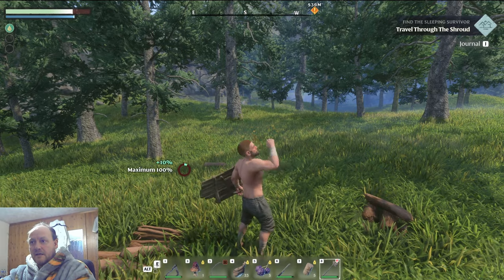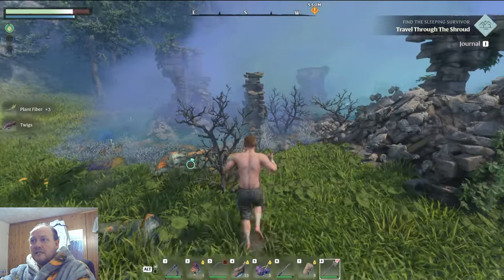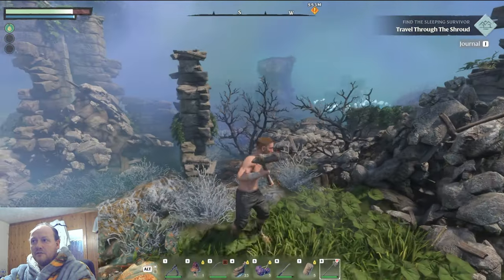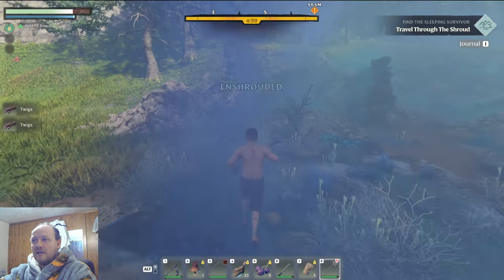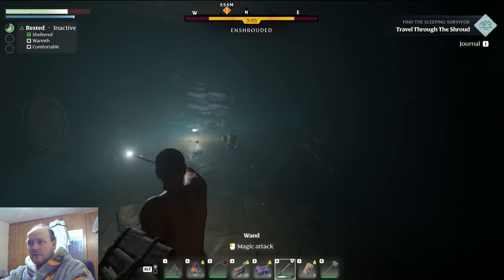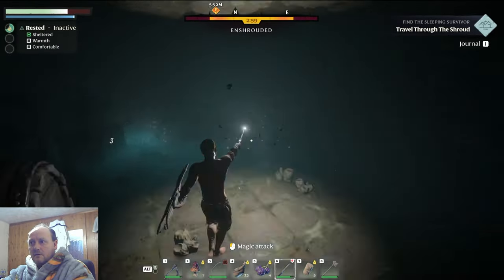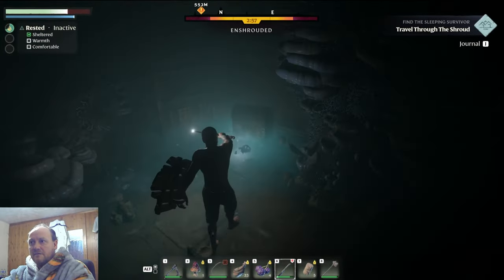If your stamina depletes a bit, have a little drink of water to boost it back up. Any dead trees or bushes in the shroud are a nice easy way of getting older twigs. Get yourself plenty of arrows for your bow. If you forgot torches, the wand can actually light up the way for you.